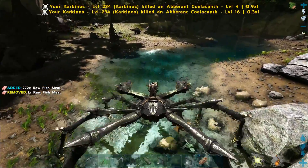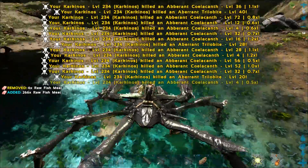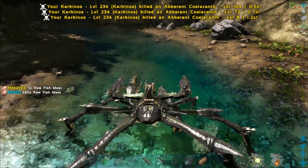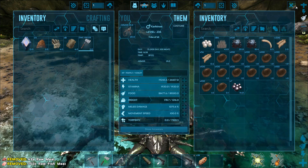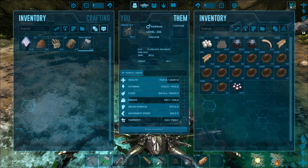This is also great if you need chitin for cementing paste. And for silica pearls of course — you will also get a few black pearls, I've noticed.